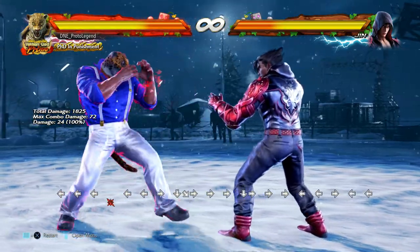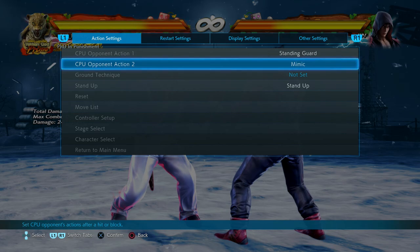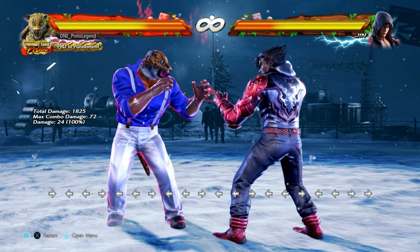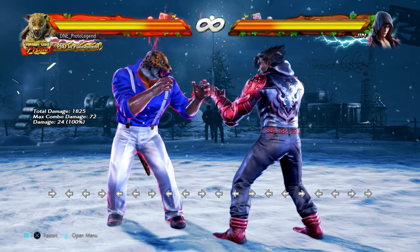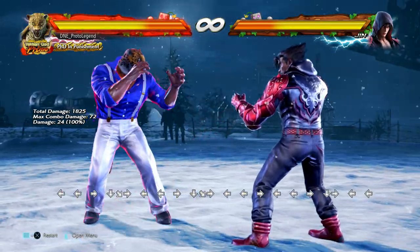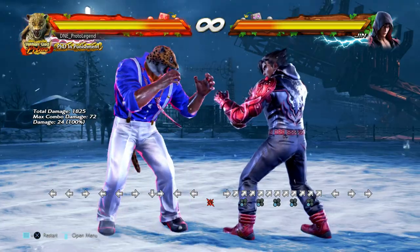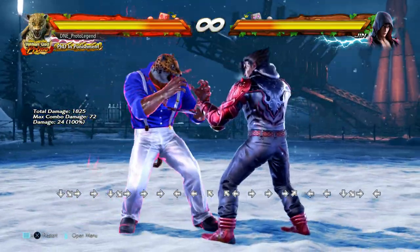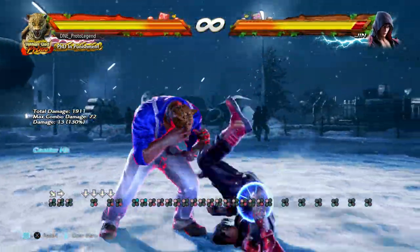So as a gentle recap: once you reach Rage after losing 130 health, do not use your Rage Art unless you're going to close out the fight and are guaranteed to do so. You can continue applying pressure during the match if you and your opponent have approximately the same amount of health, or if your opponent has about halfway health — around 70 damage left.